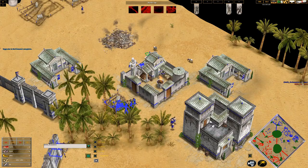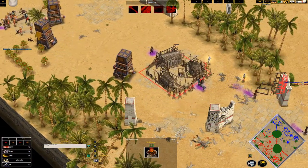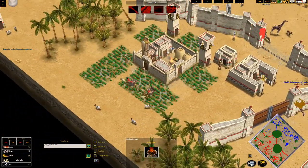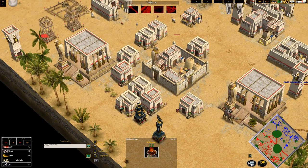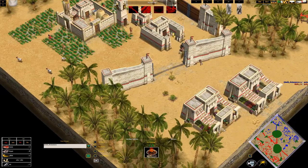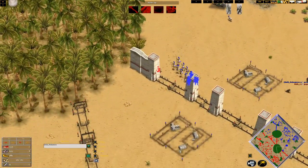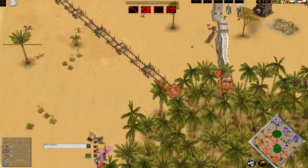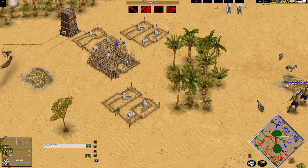We can start setting up trade immediately, which is something Rich will want to do as well after he gets his third town center. He's already started the caravans but is only gathering from the center TC, so that could be more efficient for him. He's trying to wall the map, but we're not going to allow that. I knew he was going to do that, so immediately I'm trying to grab portions of the map myself, building everywhere.